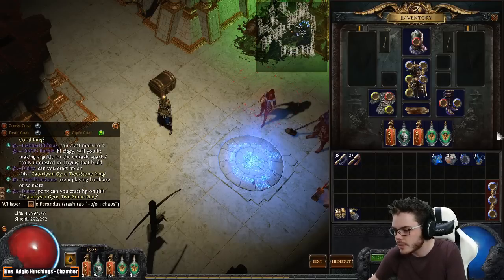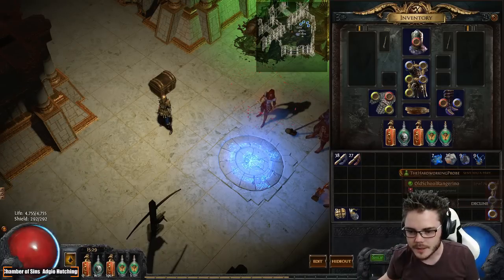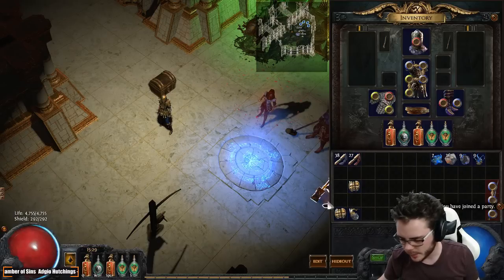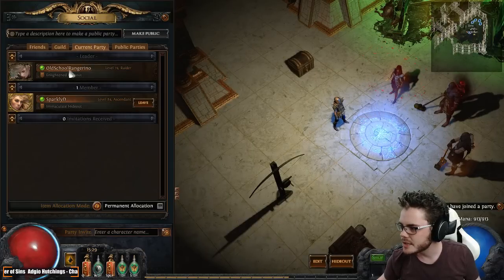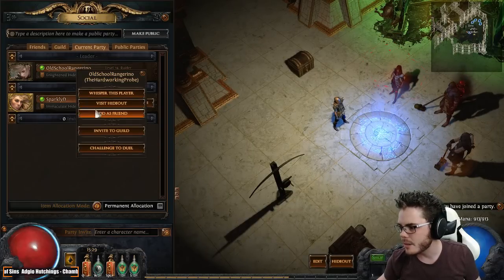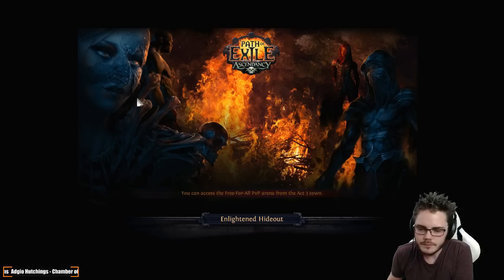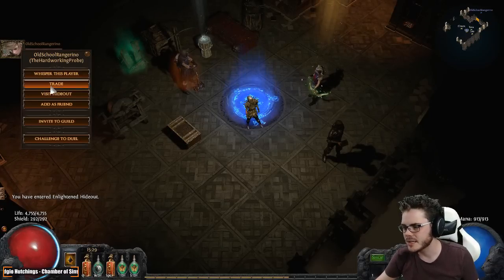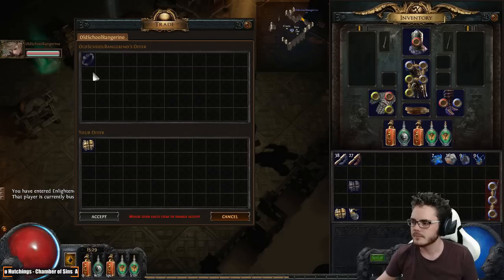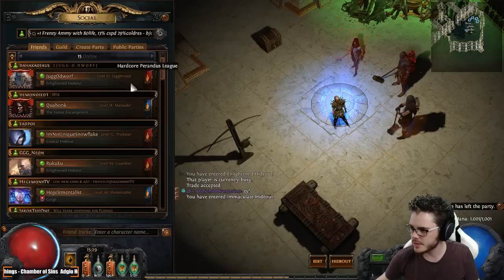We could be looking at cheaper rings — maybe our second ring will be cheaper. Let's see if this guy's available. We've got our ring — trade for one chaos — that puts us at four and a half chaos remaining. More than enough to get ourselves finished. Whatever we have remaining at the end we can spend on a better weapon or a nice amulet. The amulet slot is crazy — I'm not really looking forward to the amulet slot, or maybe I am, it's kind of fun. There's our ring — thank you, old-school rangerino, pleasure doing business with you.